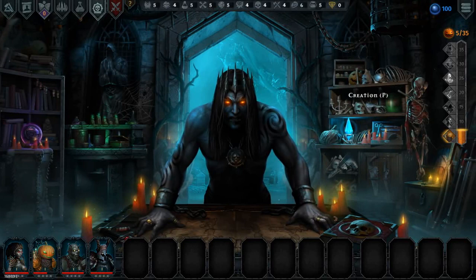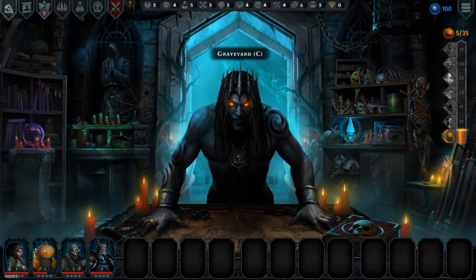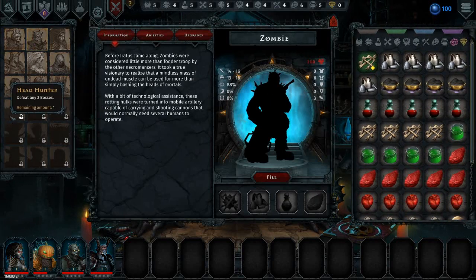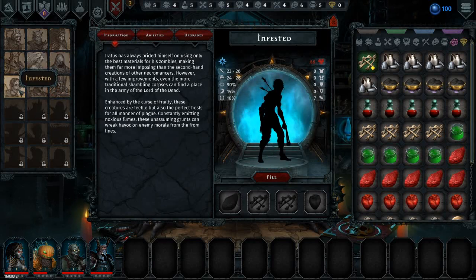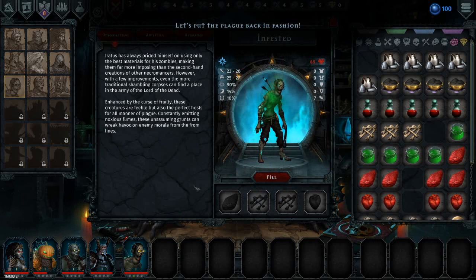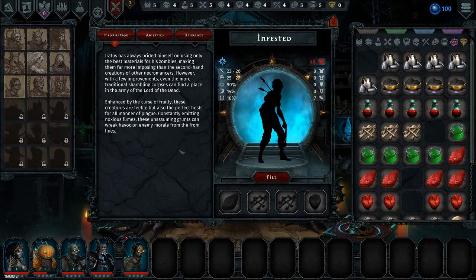I remember I loved this game and I loved the concept of having all these different mechanics. I think it's so cool that you get these parts and you can go to your graveyard — there's all kinds of things in this game, it's pretty crazy really. I haven't defeated a boss yet, I haven't got that far. I'm thinking about who I would like. I don't know if I ever made an infested. Let's get it — infested! Maybe that's new. Use some of the best materials for your zombies. Creatures are feeble but also the perfect host — constantly emitting noxious fumes, these grunts can wreak havoc on enemy morale from the front lines.